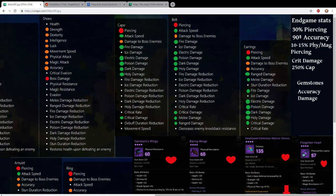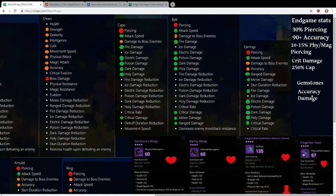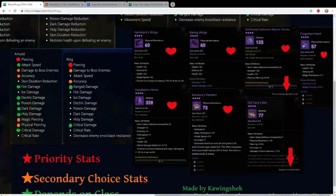On the right side I changed the accuracy target to 90 plus so it doesn't look overwhelming. Everyone starts off at around 80% accuracy, and 100 is a little overkill for now. The recommendation is around 90, and then you can get buffs from your guild - for example, sharp eye brings you up to 100. So having 90 plus is a good amount of accuracy, and that's before or included with gemstones.